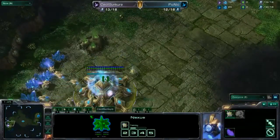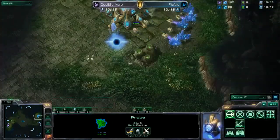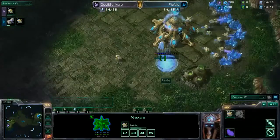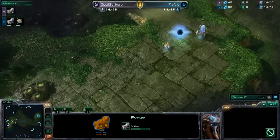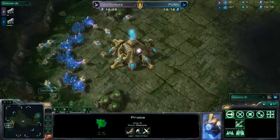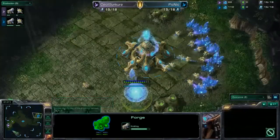This way Cecile Sunkir is going to be able to know he needs to play his buildings a little more defensively and get into a more defensive posture. And that's not a gateway, ladies and gentlemen — that is a forge. Cecile Sunkir is getting his own forge. Defending a cannon rush with your own cannons is a very, very effective method of handling that.